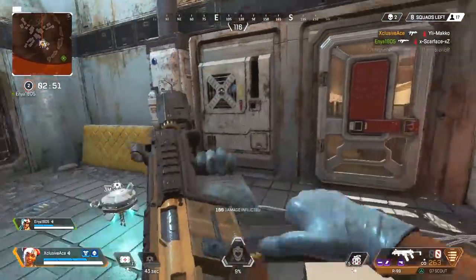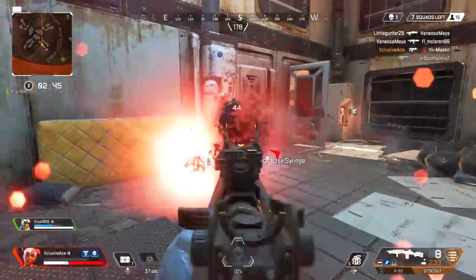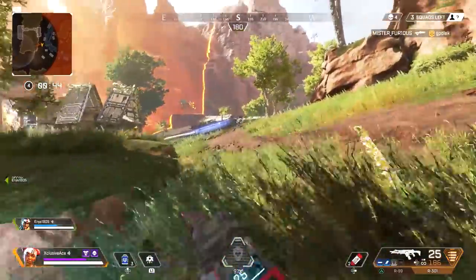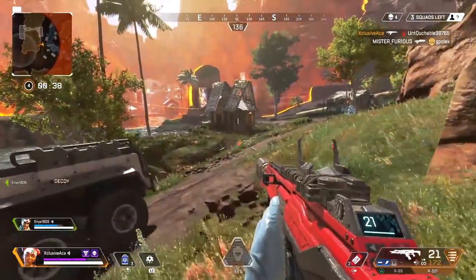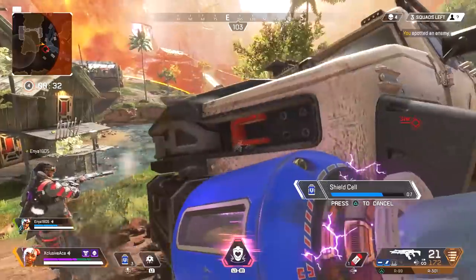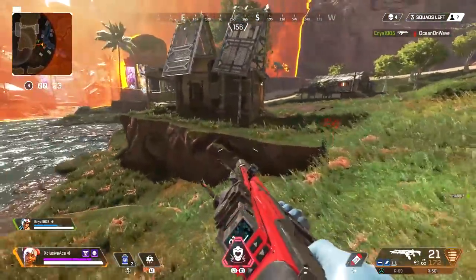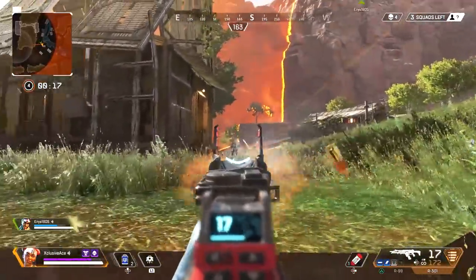Now let's get into the statistical analysis I did on these Lifeline packages, showing which items you can get on each side and the odds of getting them. I called in 50 Lifeline packages and recorded each item received on each side, isolating each side since they are clearly different and independent. I know 50 may not be the biggest sample size, but it's a pretty decent one for one person to collect while maintaining my sanity. This isn't 100% up to scientific standards, but the purpose is just to give you an idea of the items and general odds.